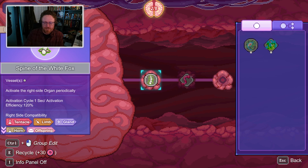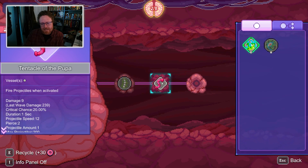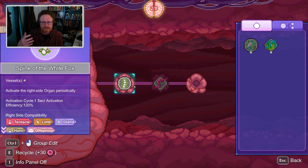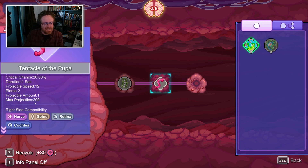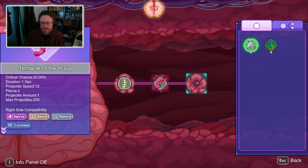Basically what the spine does is it determines how often and under what conditions one of my attacks happens, and it's linked downstream to an attack. Things with diamond-shaped backgrounds are attacks, and things with circular backgrounds are like the nervous system. So this spine can connect to a tentacle, limb, gland, horn, or offspring. And this is a tentacle, so it can connect here. This tentacle can connect to a nerve, spine, retina, or cochlea — and I've got a nerve, the clown nerve, so I can attach it downstream from the tentacle.